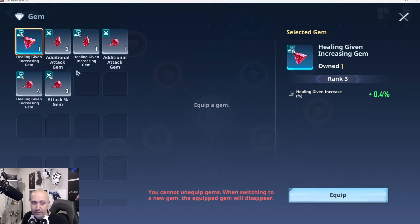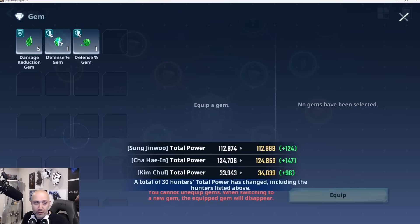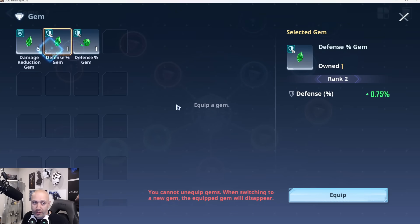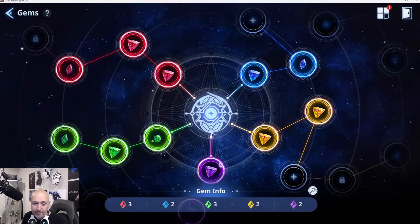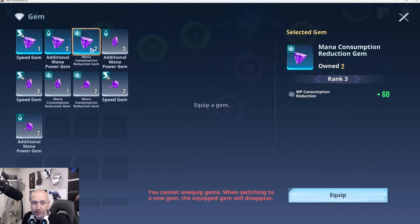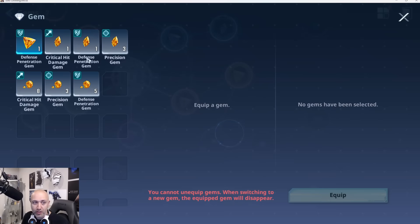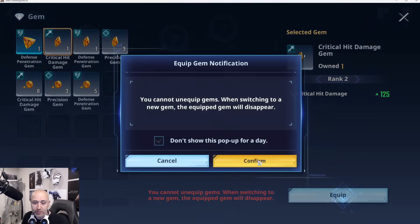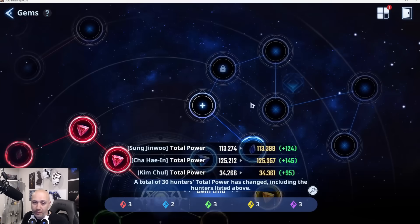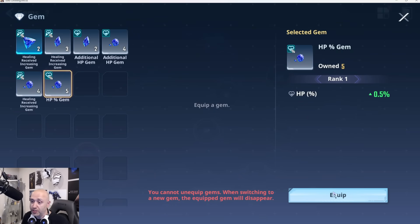More reds. Healing given increase, we'll do additional attack here because attack is what's going to matter most. And then defense percentage — let's do that. Defense or MP mana consumption reduction, crit damage increase. Make sure you guys completely finish this.